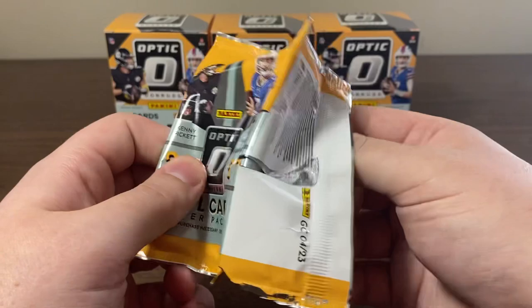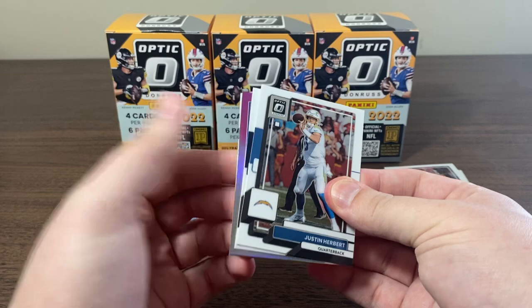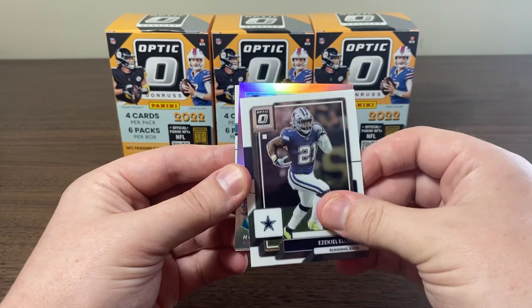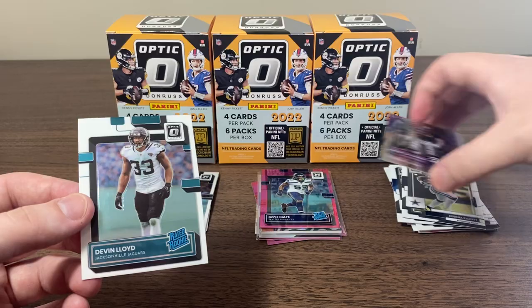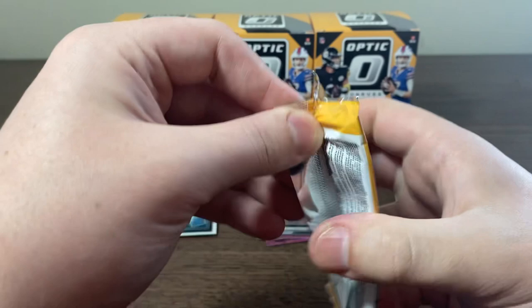Last pack of the first blaster. Looks like we've got a retro series — is that a retro series pink? Justin Herbert, Ezekiel Elliott, we've got Howie Long. Yeah, it's just a regular retro series — in the light it kind of looks pink. And we've got Devin Lloyd on the back. We'll stick him right there — Devin Lloyd rated rookie. Second blaster.